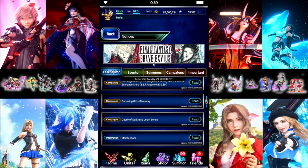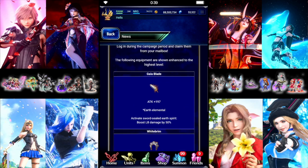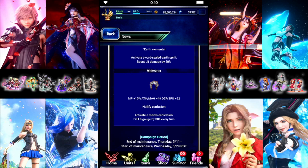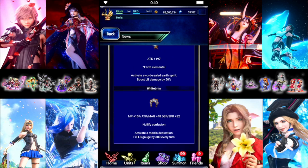We're getting another week of Brave Exvius. It looks like two Dark Lineage tagged units, so we get a login for those. We're also getting an NVA for Folan, so we get login shards for everybody there. It looks like on JP, Folan might have had a side story, and they're just going to give us the items we would have gotten in his side story, which is fine — upgrade to Gaia Blade and the White Brim.